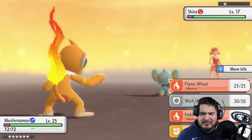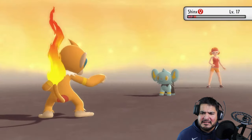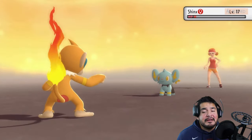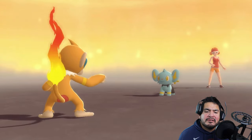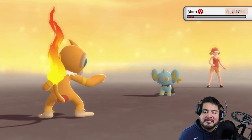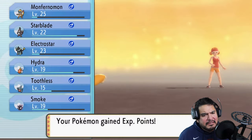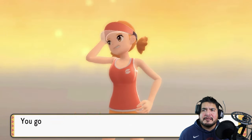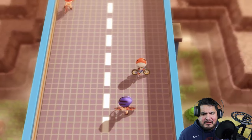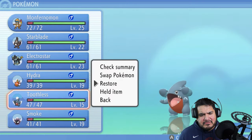Why are you guys using Intimidate so much? All right, let's go with a Flame Wheel. Monferno, do your worst! Shinx survives but gets burned — we'll take it. Shinx has been defeated! And we're getting closer and closer to Magikarp evolving. We're not going to give it the Rare Candy because it's only 100 experience points away — it would be a waste.